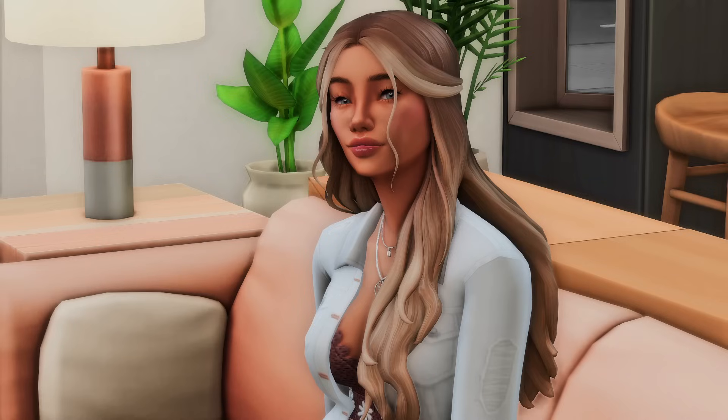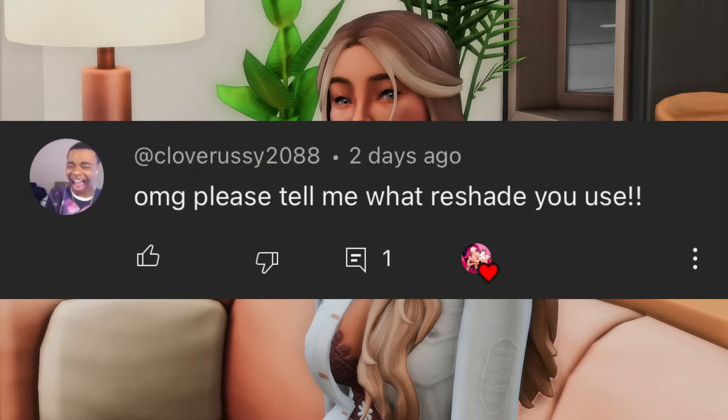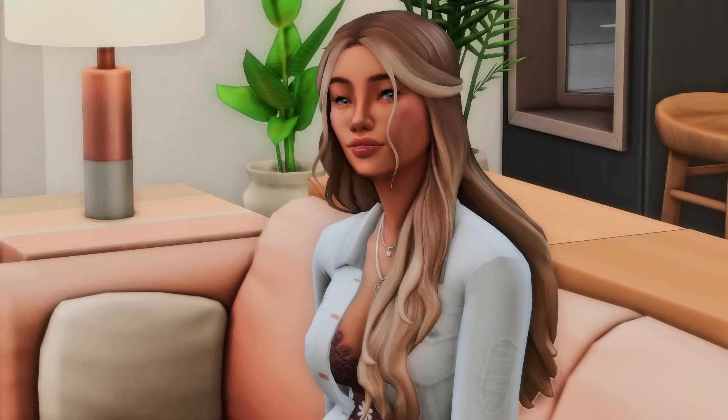Before we get into it, let's do our notification shout-out and this one goes to Clover. I've been getting asked this a lot lately, so I thought I would put this as the comment of the day. My preset is actually my own called Ember, but I do use G-Shade. However, some people have tried out my preset with ReShade and it worked just the same. So if you do use ReShade, you could just download it and see if it works. It's available on my website, fantasia.ca, which is linked down below. Make sure to read the post because there are a couple things you have to do — like you have to turn off edge smoothing in your game settings because I use a lot of shading for my presets. Thank you so much for your comment, and if you guys want a chance to be in a notification shout-out, all you've got to do is comment down below.